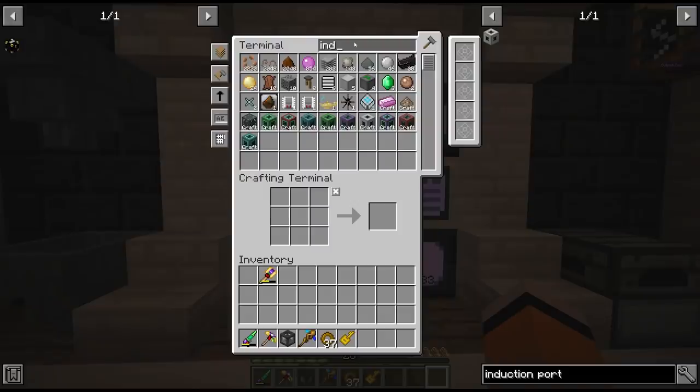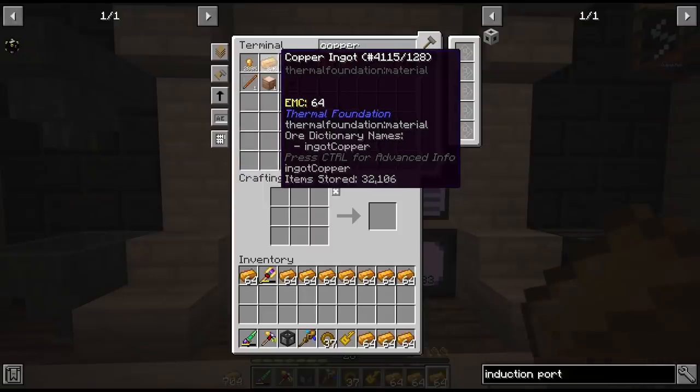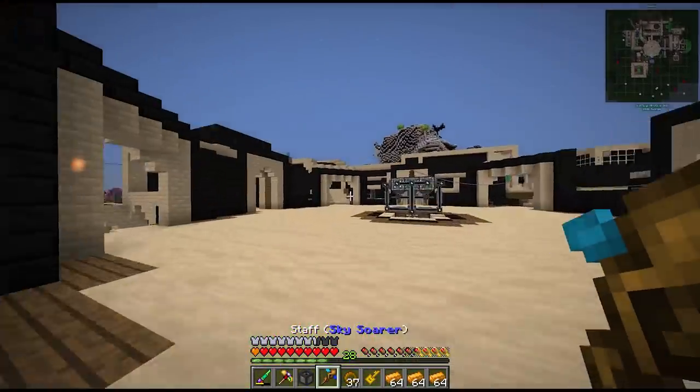Let's double check how close we are to another induction provider. We're only missing a bit of lithium, which we still have to hook up to our Applied Energistics system, but we should have stacks of this stuff and some copper wire. We have over 30,000 ingots here so we may as well make a lot of it into wire anyway.